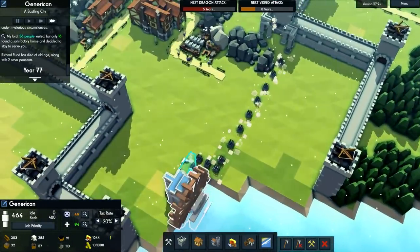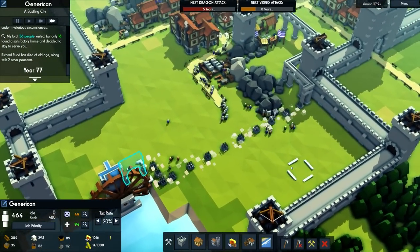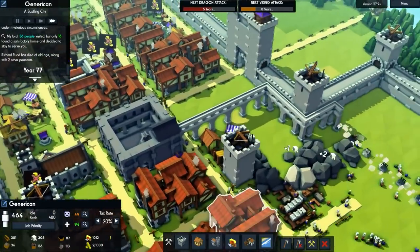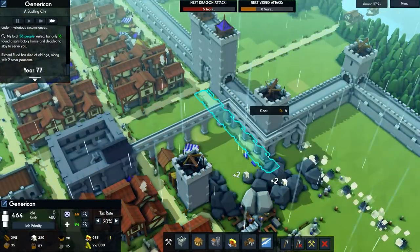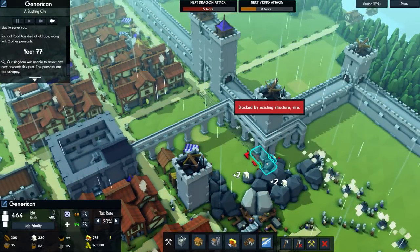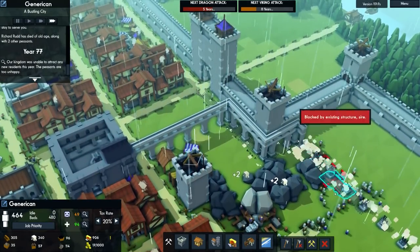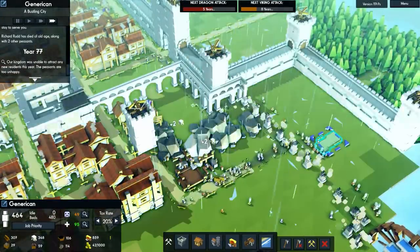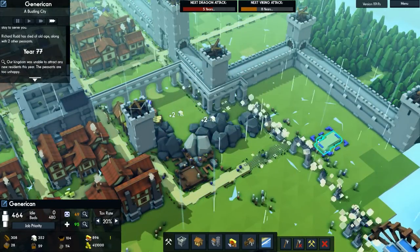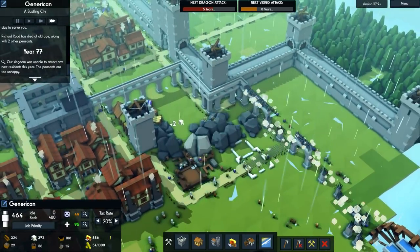That seems to connect up, and we're going to see if it's going to be supplied with water. That aqueduct — I believe we can build roads underneath it, and it seems to allow it. It just places the aqueduct on top and it doesn't look too bad actually, because you can easily squeeze past it.